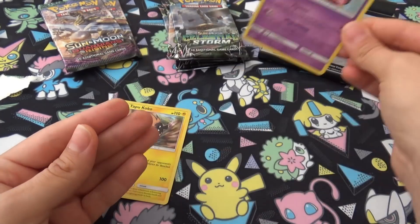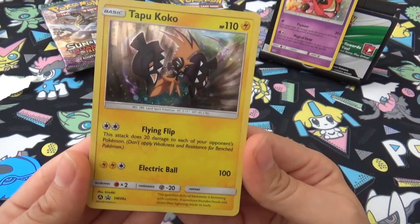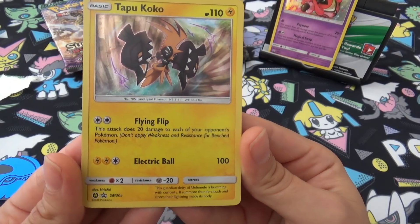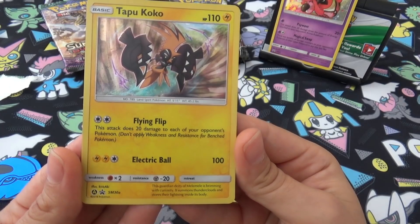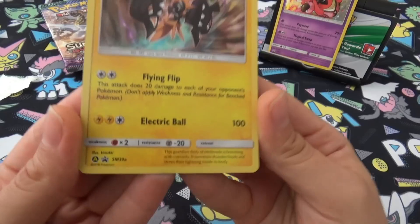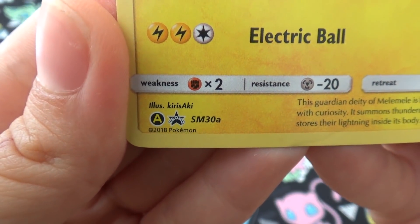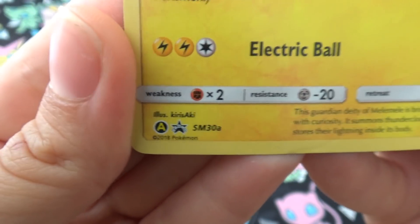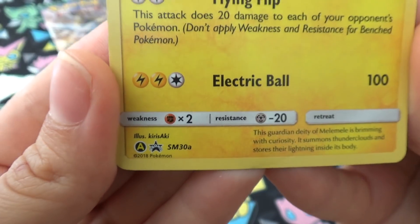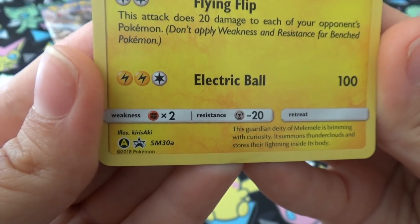It's a nice card, nice and holographic as well — that is number SM45. And then you have Tapu Koko, which you've seen a lot competitively with that Flying Flip attack that does 20 damage to each of your opponent's benched Pokémon. This one caught my eye as well because it is an alternate art promo — we either get a promo or an alternate art, and I can't think of any other promo card that has an alternate art for it.